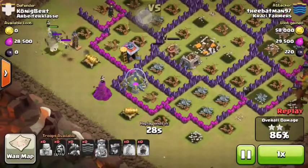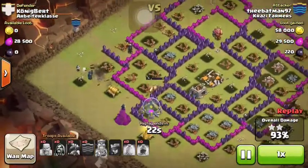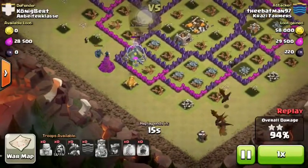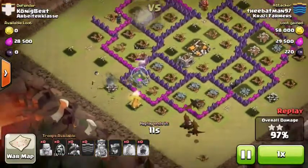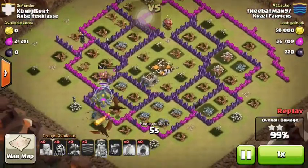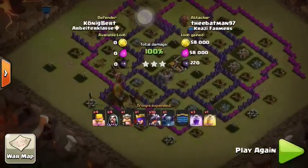This is the general way of how you should do a dragon raid. Hopefully you'll have clan castle troops — I only used them to make sure I got the 3 stars, and I'd even save them in case you run out of time. When the dragons get in range of the clan castle troops, you rage them. That is how I do it.